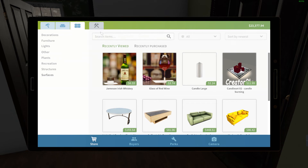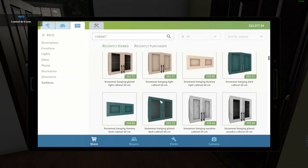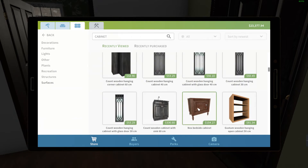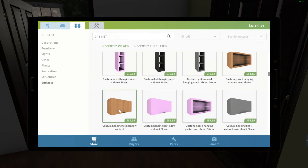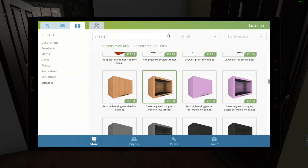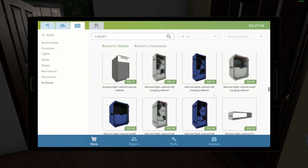I'm thinking maybe over here I'm going to have like a whiskey cabinet because I don't think I have enough room for a whiskey cabinet. Let's have a look. Cabinet - how do I search for that? Non-beds, bedside cabinet looks a bit too old school for what I'm doing. Come on - hanging wooden low cabinet, I think this is for kitchens. I want something for whiskey.